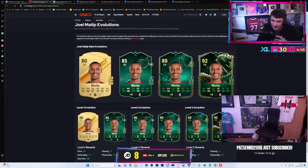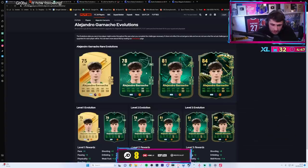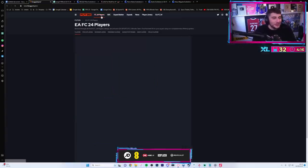To be fair, Garnacho would actually work now with the paid evolution - he actually looks quite cool. Lewis Dunk - that is absolutely outrageous mate. Bro gets a 96 rated center back card!